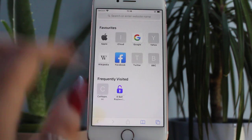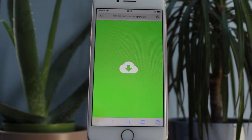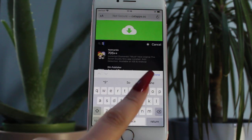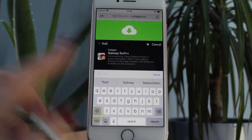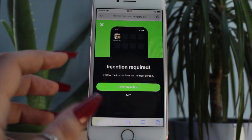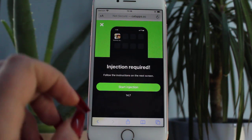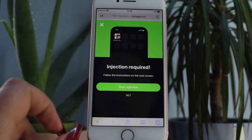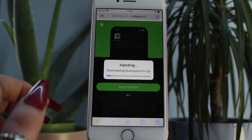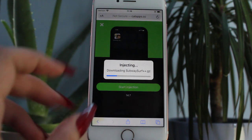For that, what we're going to do is pop over to a website called catapps.cc. Once you're here, you're just going to tap on the search bar and start typing in Subway Surf, then just click it. Once you've clicked it, this injection required page will pop up — don't be alarmed. Basically what this does is prepares to import the Subway Surf Plus Plus app onto your phone without any glitches happening, and most importantly without the original app picking up on the transfer. This won't take more than a couple of minutes; it just depends on your internet speed. Right now, your original Subway Surf app is being linked up with the Plus Plus app, so that's why it's so important to keep both of them running.